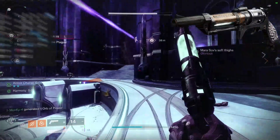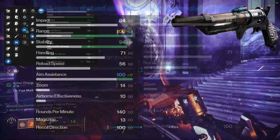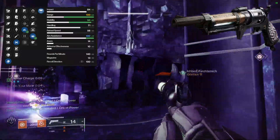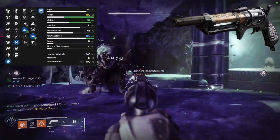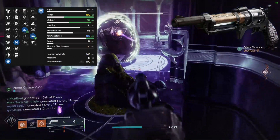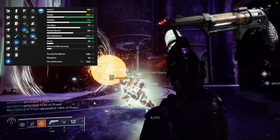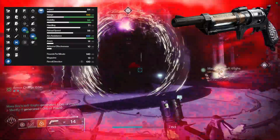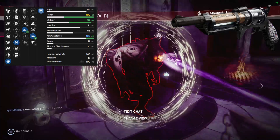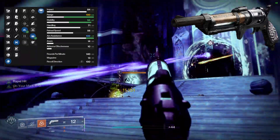A lot of people really like the Slideshot/Opening Shot roll for PvP, and I totally get it. The range you get from Slideshot after sliding, and then Opening Shot gives you that first-round accuracy bonus. Honestly though, I'd rather have Kill Clip on this gun than Opening Shot. If your first shot is the only one that can reach range, then it's not really worth it — you'll hit that first shot farther out but your follow-up shots won't do any good. Slideshot is really good though because it gives you range and a little stability.